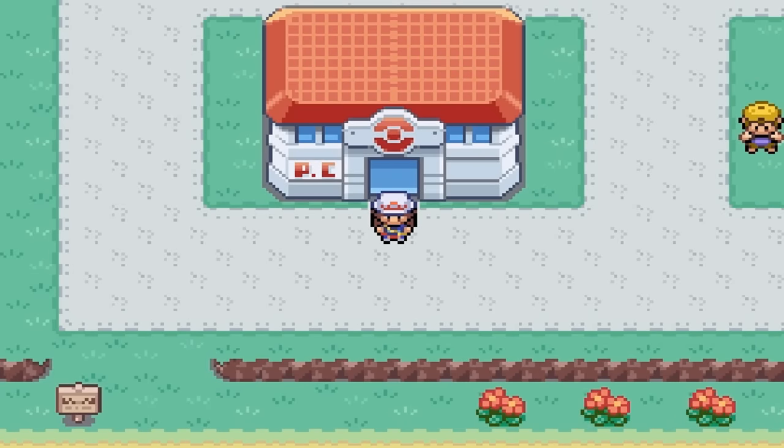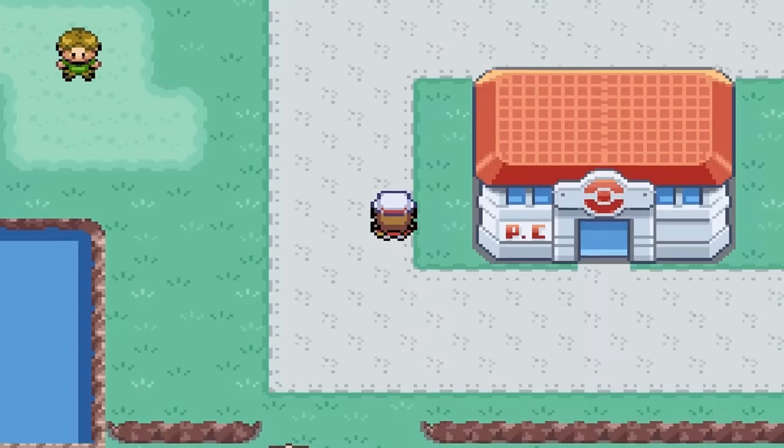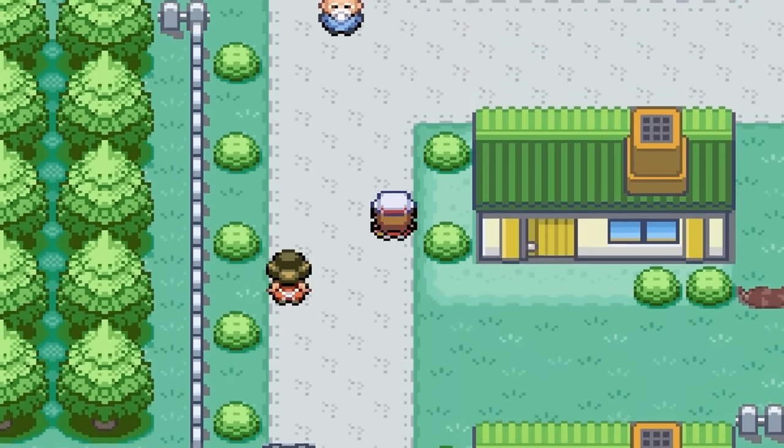Hello and welcome to the brand new series of how to find Pokemon. Today we're going to be looking for Pikachu in Pokemon FireRed and LeafGreen. To find Pikachu you want to start in Viridian City and head over to the Viridian Forest. Pretty easy, not many trainers in the way.